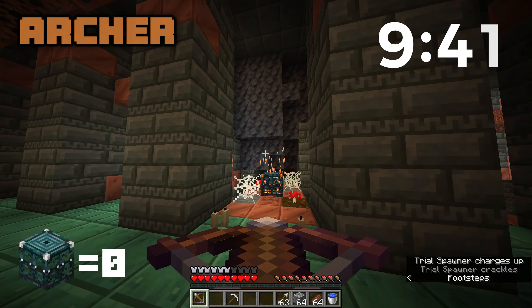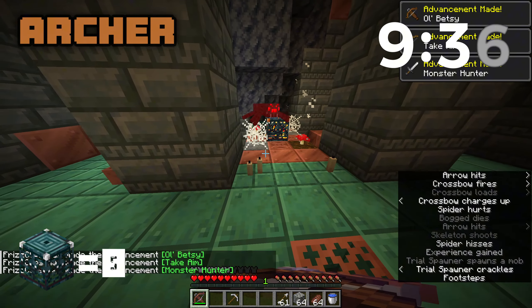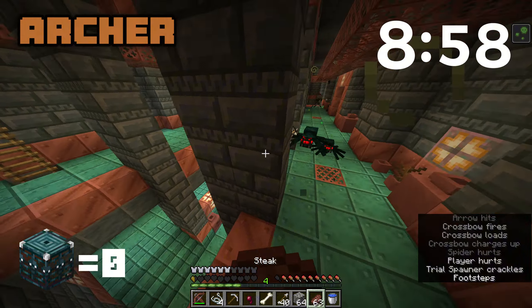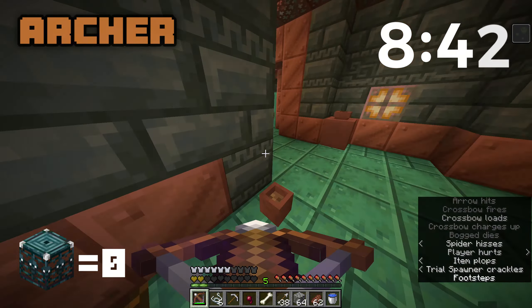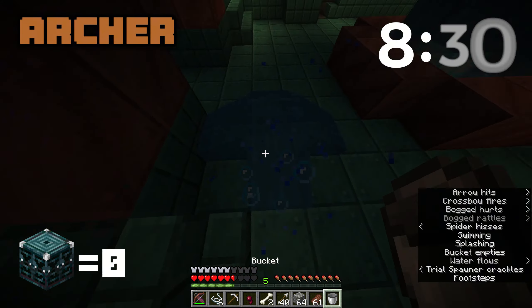The archer kit comes with a quick charge three crossbow and a custom blend of armor. Archer kit versus trial chambers in three, two, one, go! I figured the only way to make this fair is to give myself a quick charge three crossbow. There's a geode in the middle — what the heck? This might actually be overpowered.